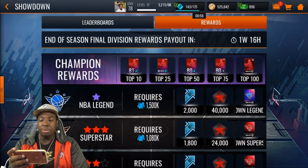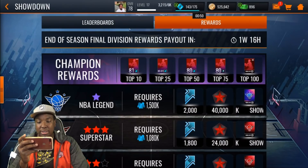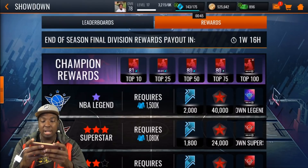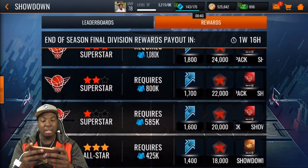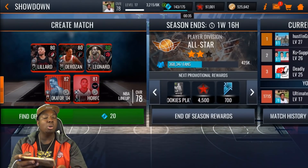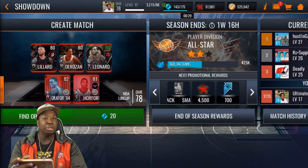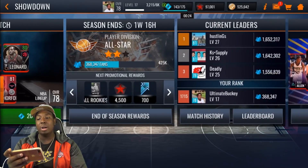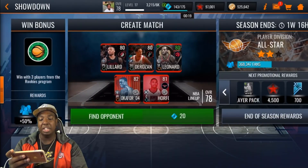As you may know, to get the Showdown reward you have to reach top 100 instead of top 1000. If you hit top 100 you get free elite cards — all 80 overalls. Top 25 gives you a chance at an 81, and top 10 guarantees an 81. The rewards really suck in my opinion. Even being in the All-Star division I'm only getting two All-Rookie silver players. Hopefully they change it back to top 1000 — we've got tryhards here with over 1.6 million fans.